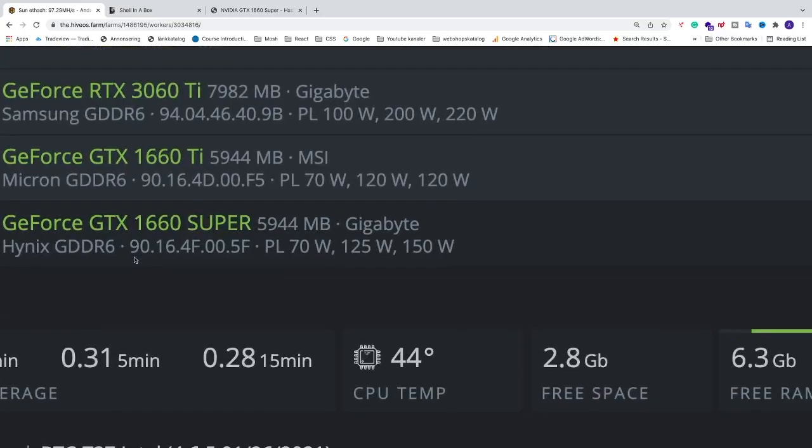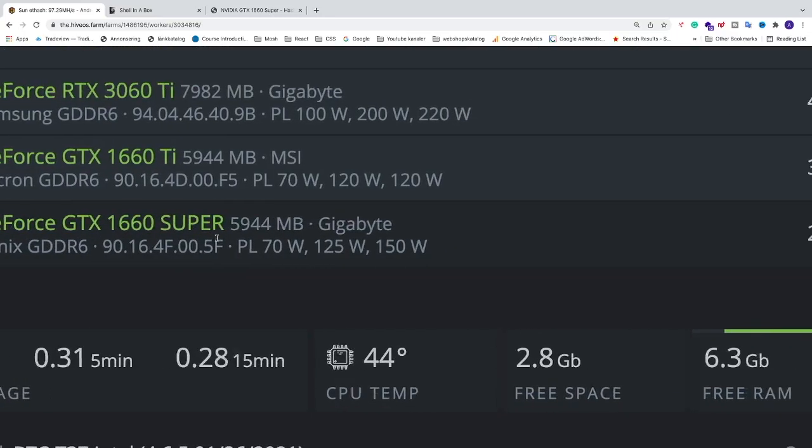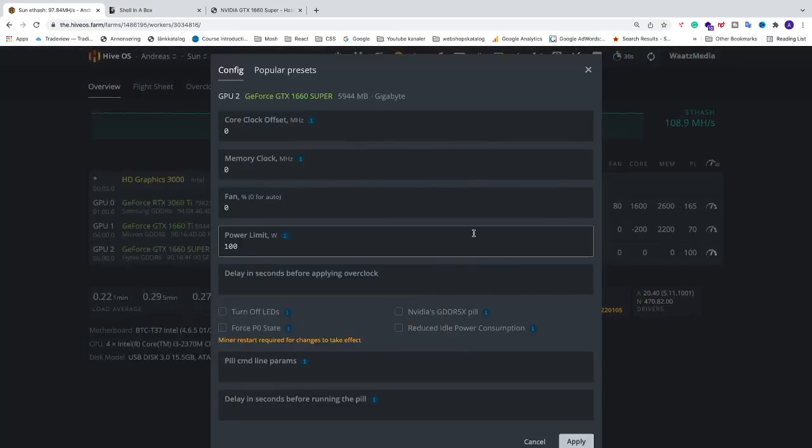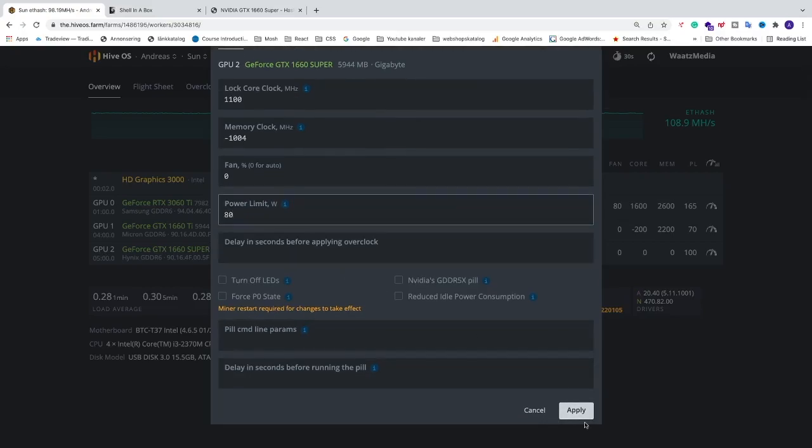We go to the GeForce GTX 1660 Super entry in HiveOS, click the icon on the right to open a pop-up, and enter the settings: 1100 for core clock, minus 1004 for memory clock. Fan speed we'll leave at zero — you can add a fixed amount depending on how hot your card gets. After that we set the power limit to 80 and click Apply.